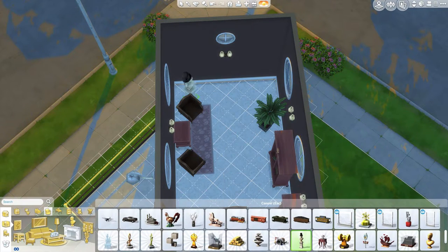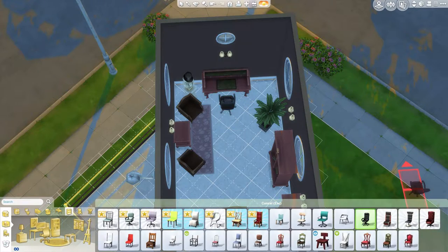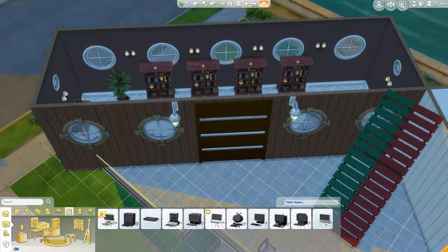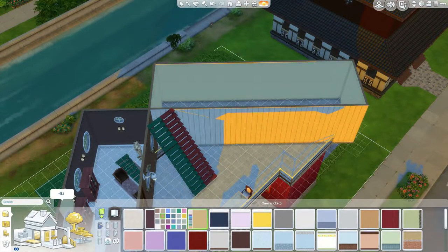This container also serves as a study area. I've put down a nice piece of artwork in the corner, a desk with a leather chair, and a modern-looking computer so your Sims can do some research, play games, study, or do their homework — whatever they need.